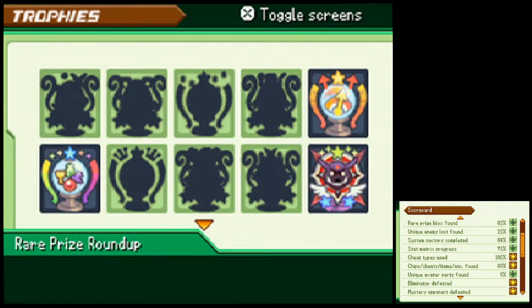Looking at the stats: system vectors completed, stat matrix progress — if we level up we'll get more for the stat matrix, although we need to find more debug devices, which I can only assume are in the higher level system sectors and the one in the store. Enemies defeated: 92. Keyblades upgraded to max — we're getting close to the next one. Out of the eight we own, only two haven't hit it.